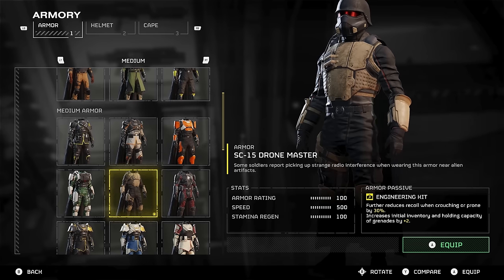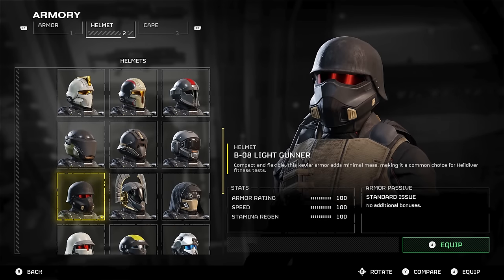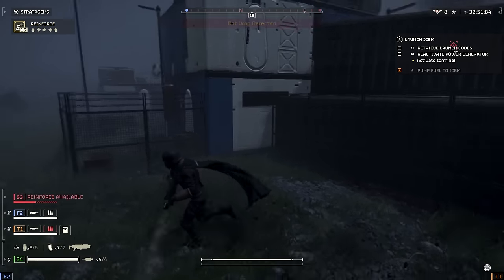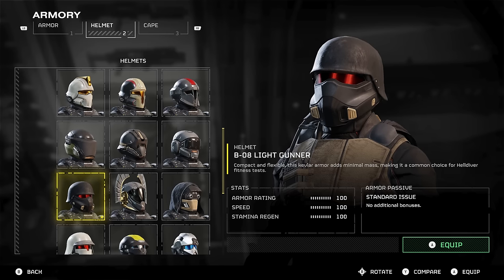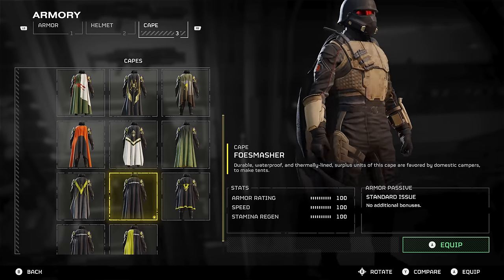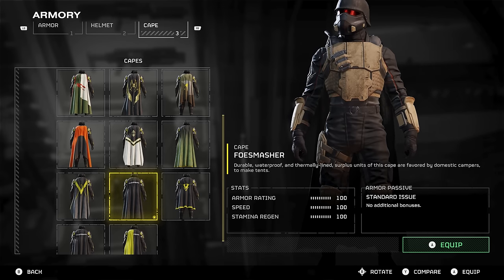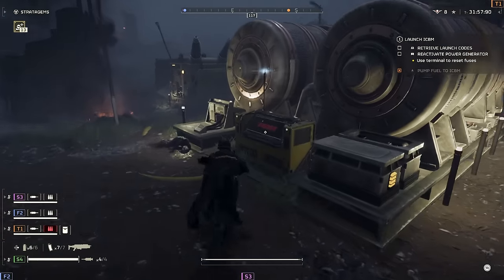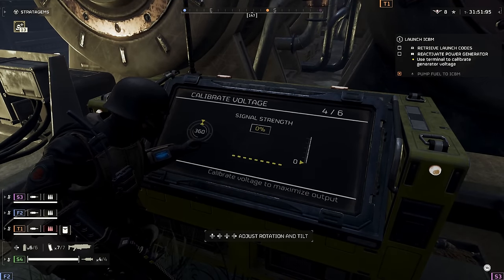Next I want to show you a cool armor set combo: the SC-15 Drone Master armor with the B-08 Light Gunner helmet and a black cape. The reason I like this outfit combo so much is because it reminds me of the Ranger armor from Fallout New Vegas — I think it's just the combo of the tan and that helmet, which is very similar to the one in New Vegas, combined with the black cape. This is one of my favorite outfits to use because I really love Fallout New Vegas, and who doesn't want to roleplay as a Fallout Ranger going around killing things in Helldivers 2? I normally find myself going back to this outfit because of just how badass it looks.